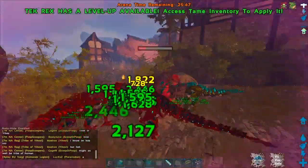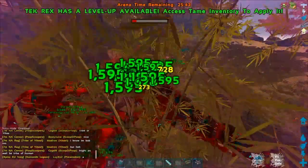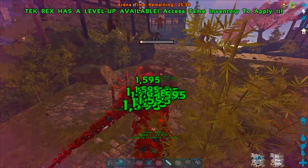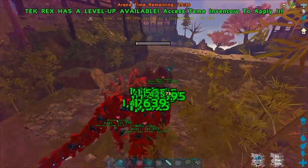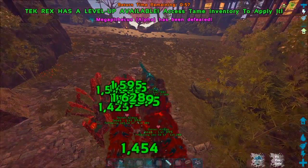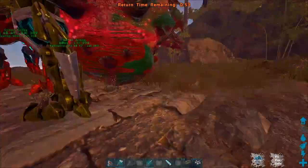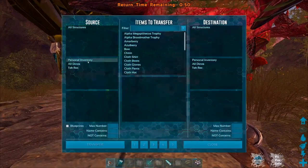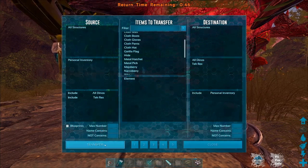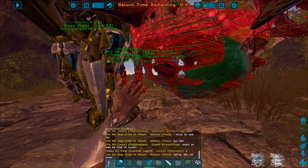He hits pretty hard — hitting for like 2k when he's throwing those rocks. His normal hits are garbage but those rocks are brutal, so you're definitely going to want to come in with dinos that have a decent amount of HP. Boss is down! After the boss is down, pull out a transfer tool, go to all dinos, T-Rex, go to element, and make sure you pull everything out. We got 1440 — that's the amount we should have, so I got all the element from this fight.